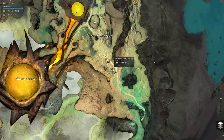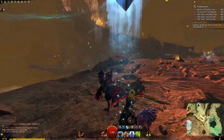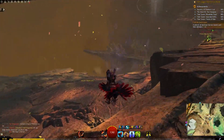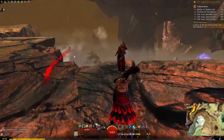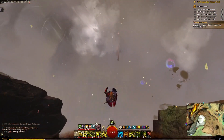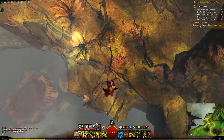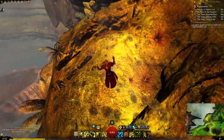Alright, so we get here at the Heathens Hold waypoint, and what we're trying to get to in order to get the easy flax is the Druid's Grotto below. So you come to this waypoint and you immediately just go west — right off the cliff. Have no fear, just jump. So you jump off and just fall. Mount up or glide before you hit the ground.